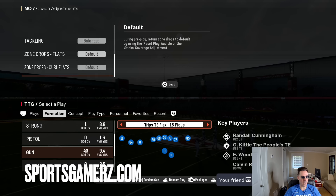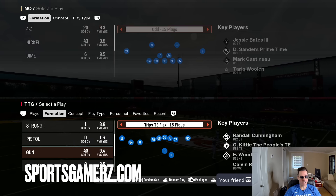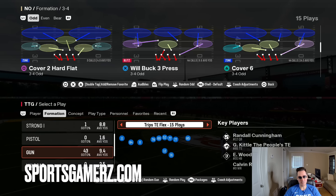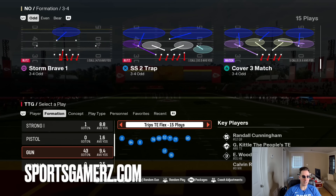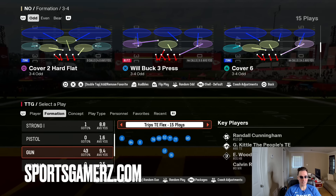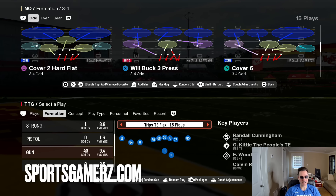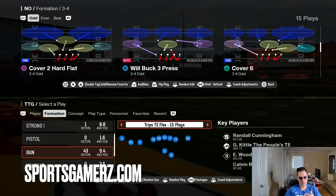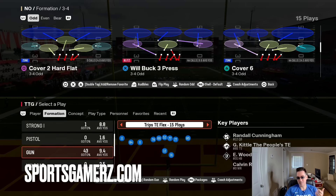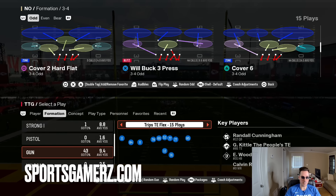My coaching adjustments: I like to have auto flip off, base alignment on, option defense on conservative, and zone drops on default. I'm going to run cover six and flip it, because one of my setups where I'm trying to get right-edge pressure is more consistent when I flip it than if I leave auto flip on or try to run it from the left.